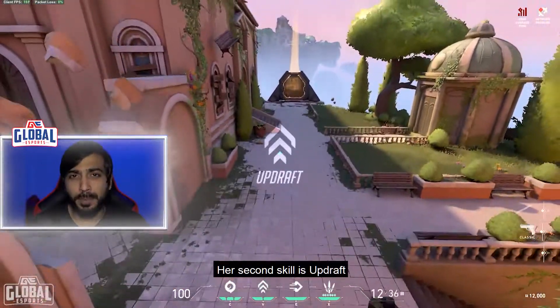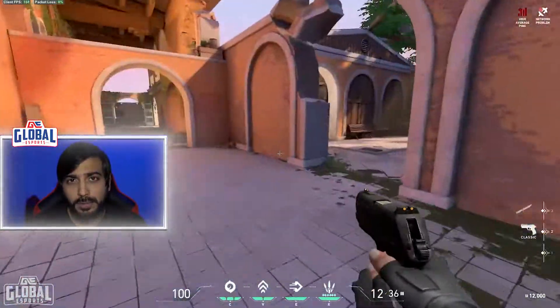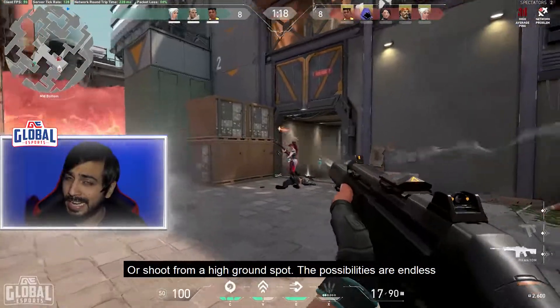Her second skill is Updraft. Jett launches herself in the air to reach places that normally would not be possible. Surprise your enemies by jumping mid-air before a battle or shoot from a high ground spot. The possibilities are endless.